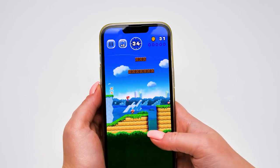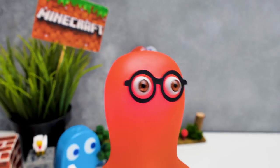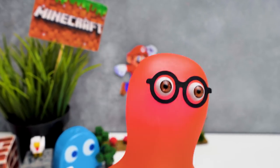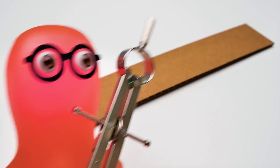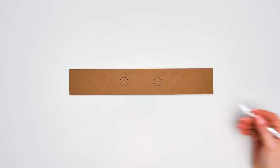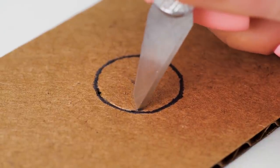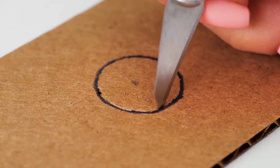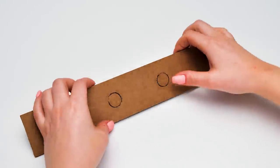Jump one more time! Great! Susie, focus! We have to build up the game till our candidate arrives! Let's get started! What shall we do first? We'll draw two small circles on this cardboard piece! Done! I might know what's next! We'll cut them out! Susie, I knew you could read my mind! We're a perfect team! Guys, be careful with the scalpel! Ask an adult for help if you need it!